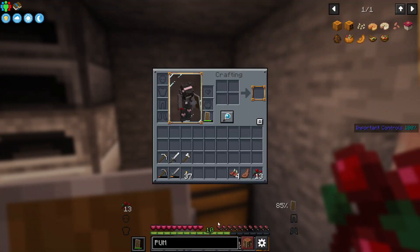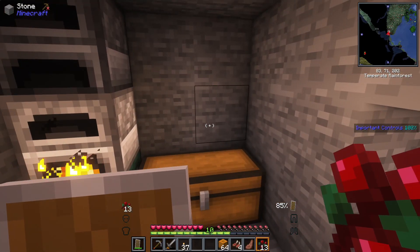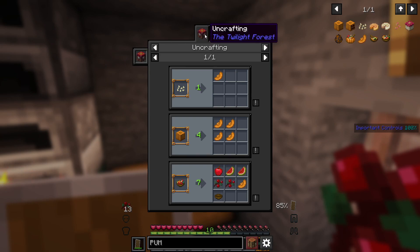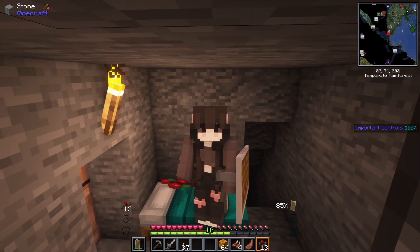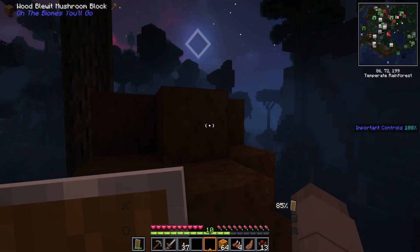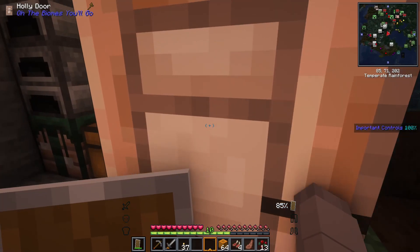I found a bunch of pumpkins - it's like a pumpkin field! I was looking up how to get this pumpkin slice and apparently we need an uncrafting table. To get that we need a maze map focus, and apparently we have to find a labyrinth which is in a swamp biome that we haven't found yet. So that's gonna be another day project. I really wanted those pumpkin slices though.